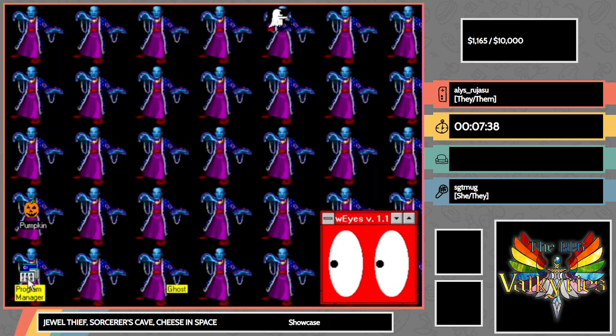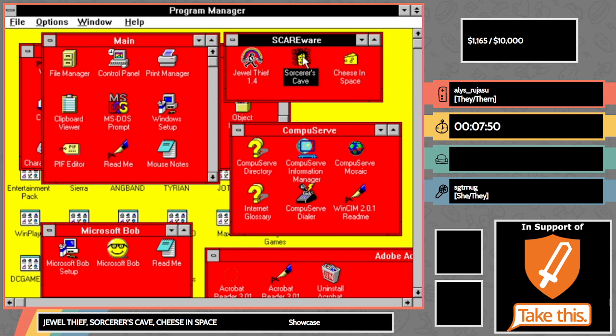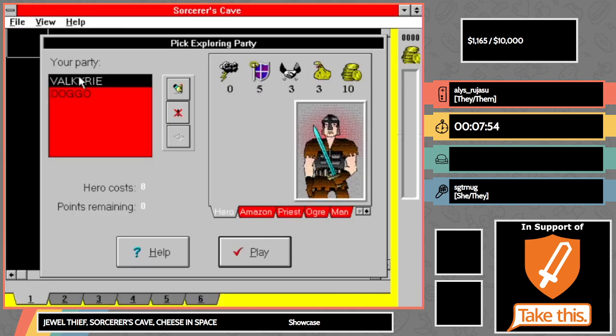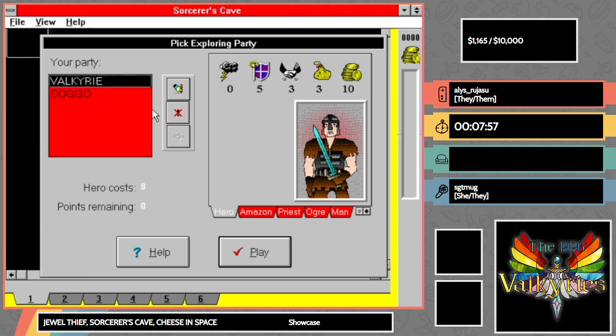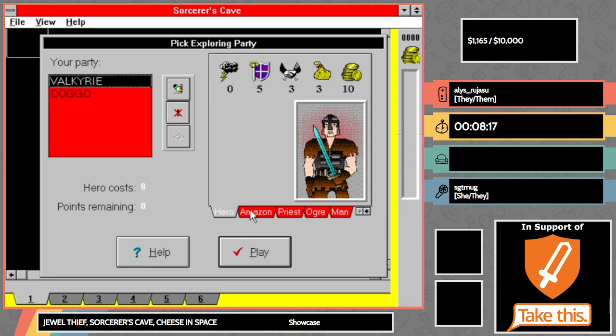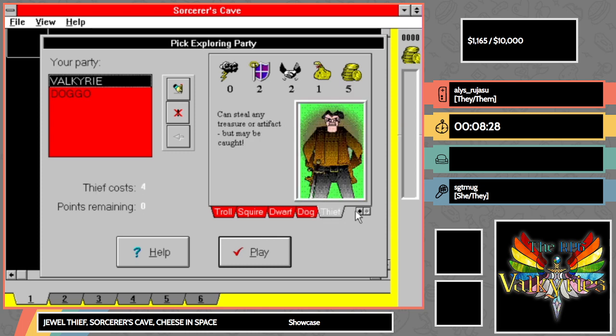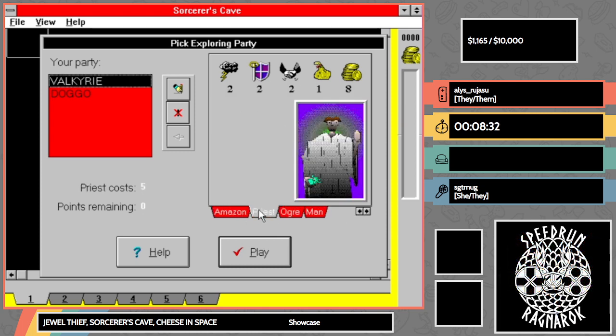This next game is one you probably didn't see on a shareware CD — it's a little more rare, and actually it's freeware. This is Sorcerer's Cave. It's actually a board game from the late 1970s — kind of a DnD-light type of thing where you get to pick out some characters. You can be a hero, an amazon, a priest, and you create this party of adventurers. They don't level up or anything, but you can recruit people and fight.